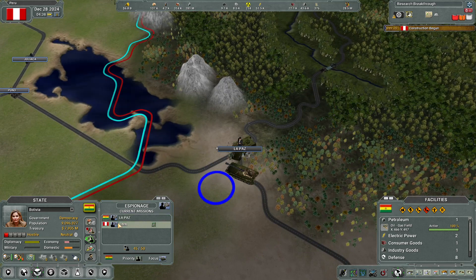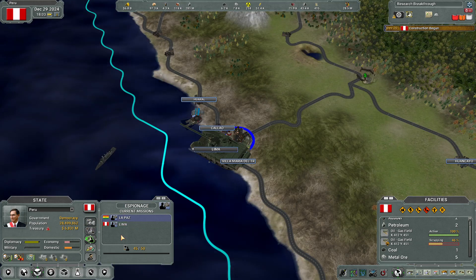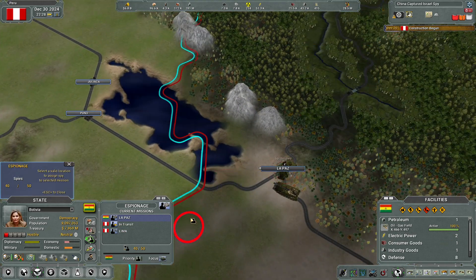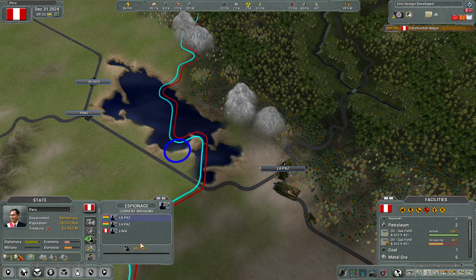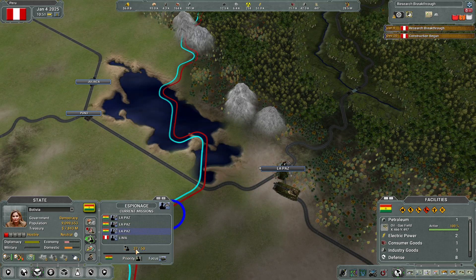We've got another one available. Assign spy — we'll do another espionage, let's do it. We can have as many as — I'm not really sure how this works, but it seems like you can just keep adding missions. Let's do a recon and see what happens — yes, okay. So that is affecting something. We're starting a new research project of hydroponics plant.